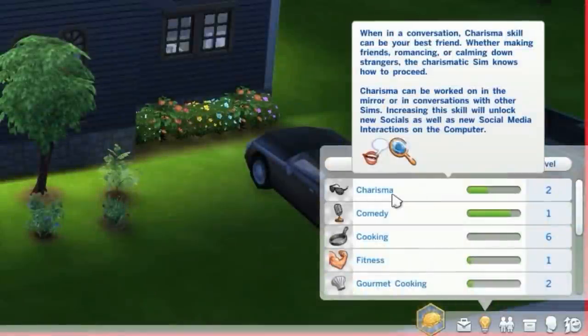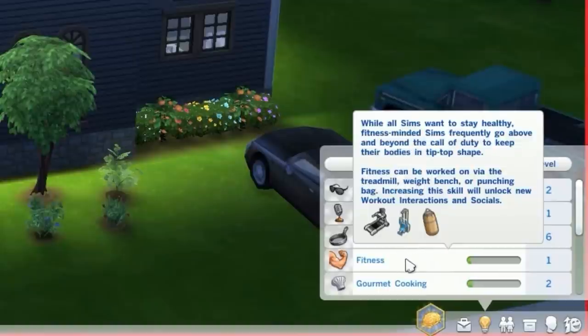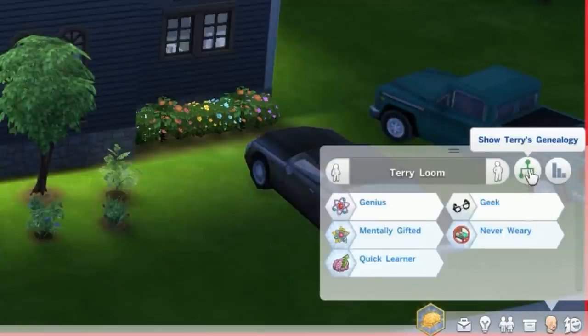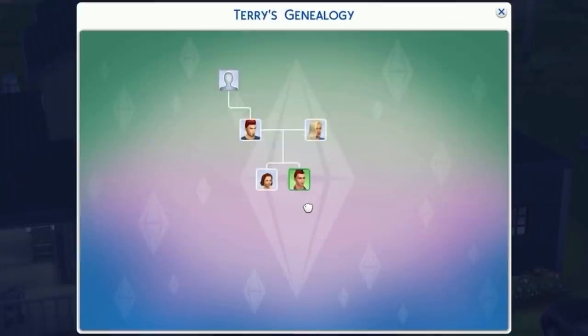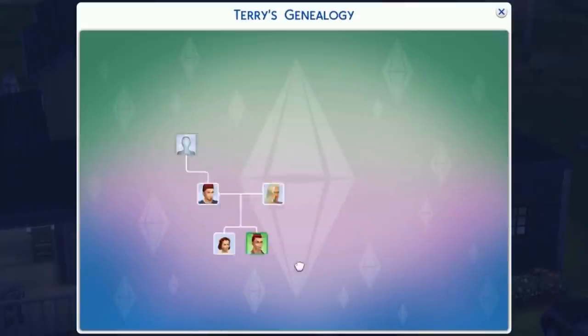Moving on to the family tree, or genealogy. First, when you go to your Sim's skills, you can hover over them to see what they can use to improve that skill — there are icons with a little explanation of how to gain cooking skill, fitness, comedy, etc. Next, if you go into the Simology panel and click on the little tree icon, you get the family tree. You can see all the generations, hover over Sims to see your relationship with them, their jobs, and how they died. You can also move the family tree around.